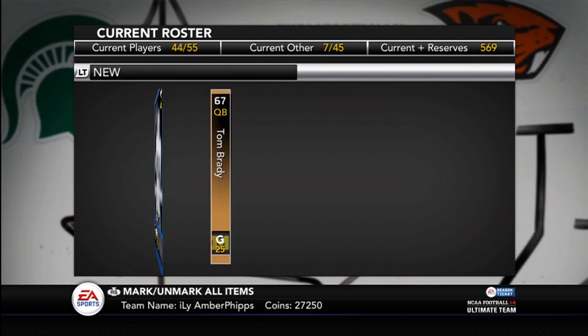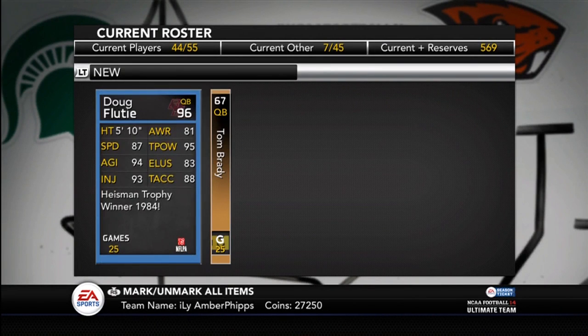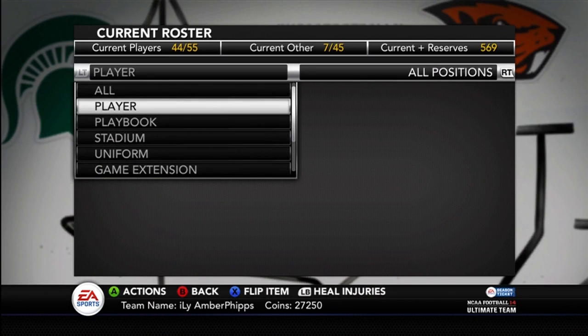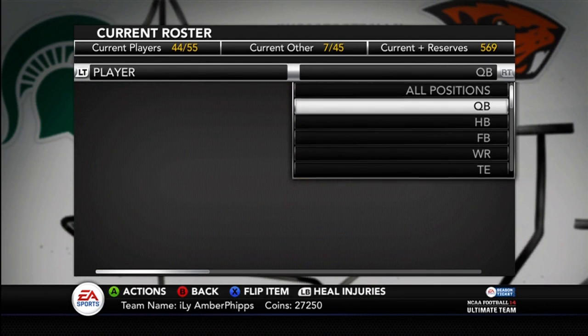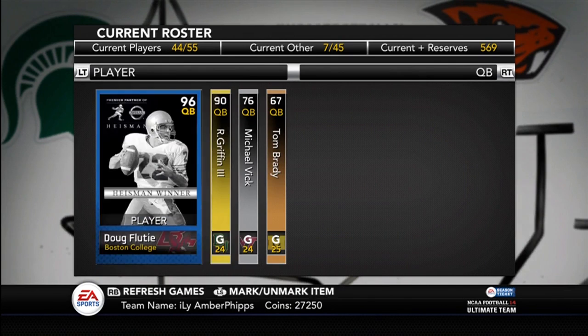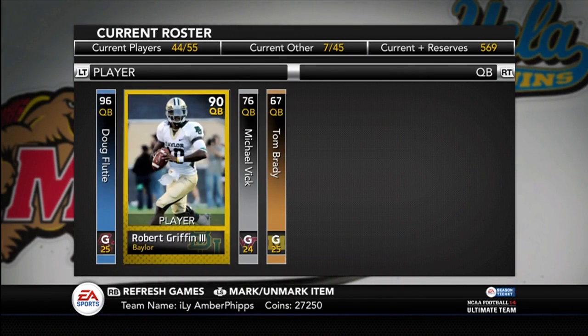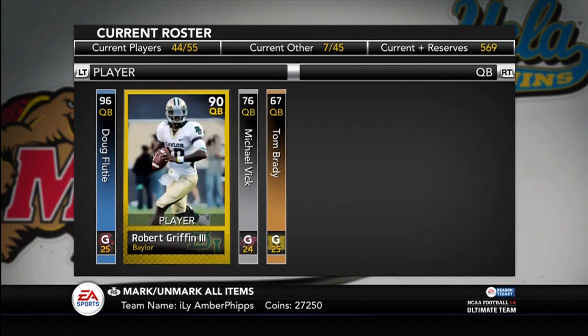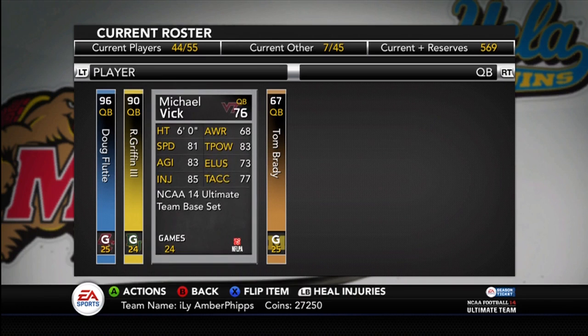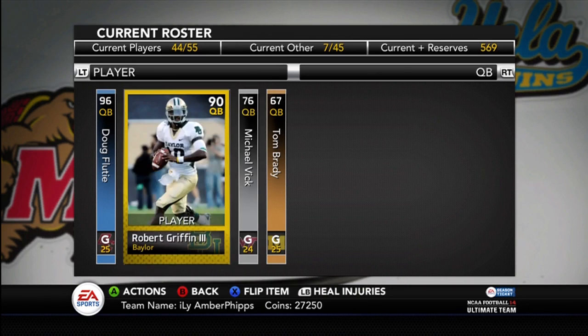I did buy the Tom Brady, but Doug Flutie will be my second quarterback probably for now. I'll give you a little sneak preview of my quarterbacks: I got Doug Flutie the Heisman winner, RG3, Michael Vick, and Tom Brady. There is a 91 Michael Vick that I'm working on getting, but for now I'm just going to have to deal with the 76 one, who actually played very well in the solo challenge.